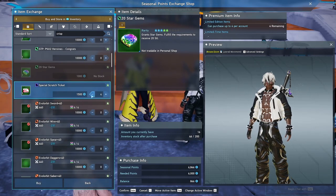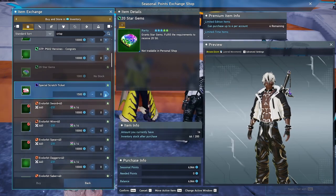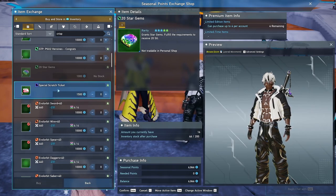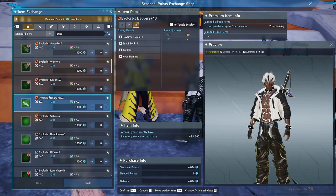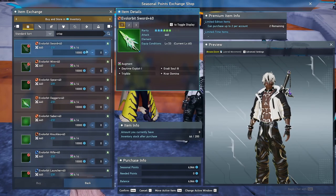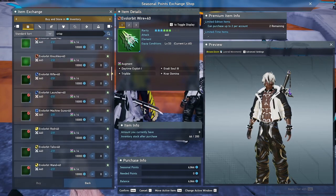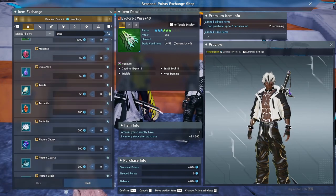Regular special scratch tickets are useful as well. People actually don't use them for their intended purpose a lot — many have been stacking them waiting for certain things to pop up. Realistically, if you feel like you're running low on star gems or augmentation items, that's what your special scratch is for — they give you quite a few. The weapons in here can be used for alts, as fodder to feed other weapons, or saved to sell later — totally up to you.